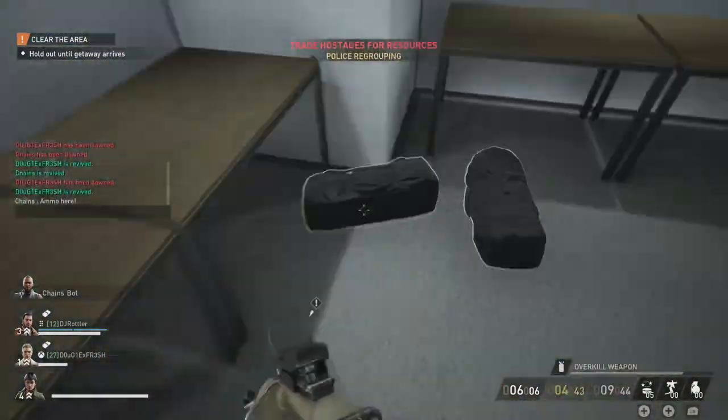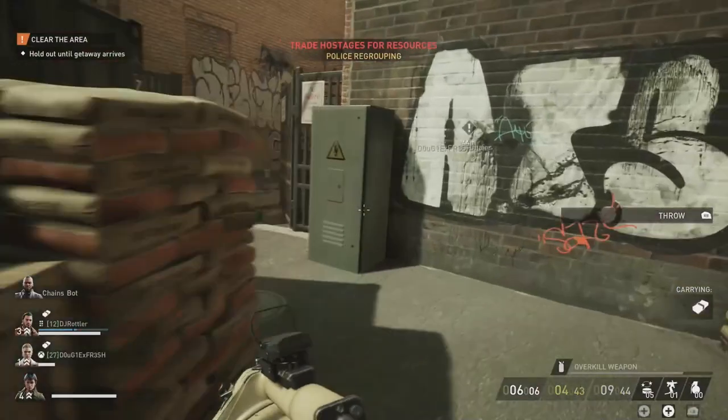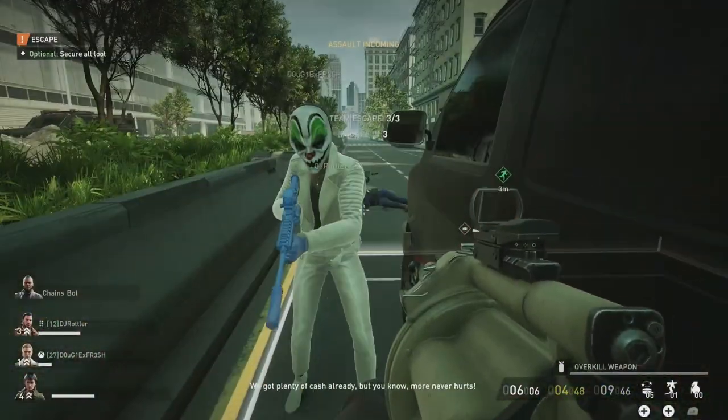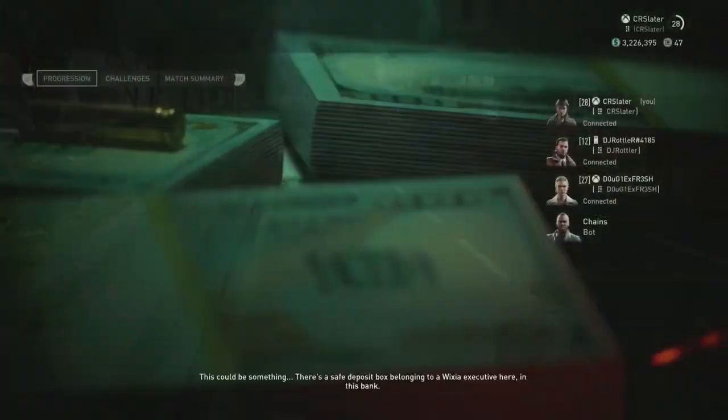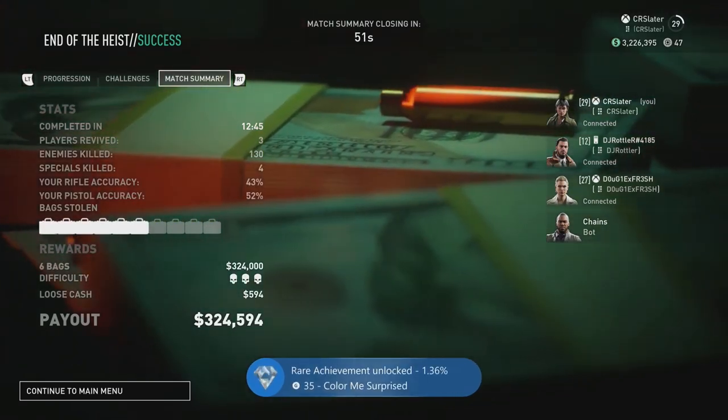Because you need five bags, someone is gonna have to hoof it back for the other one — two of us went. I cannot recommend these turrets enough; they made this way easier than it probably should have been. Once you're done putting all the bags into the van, stand on the escape pad and the achievement should pop for you once you've successfully entered the match summary.